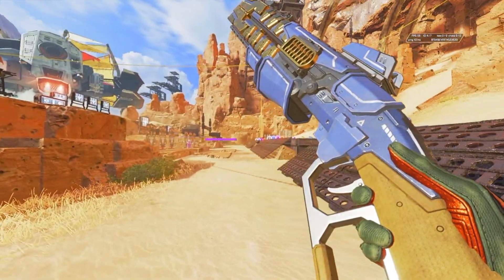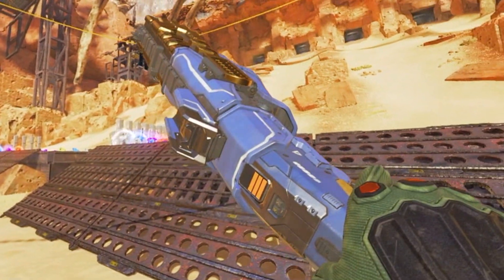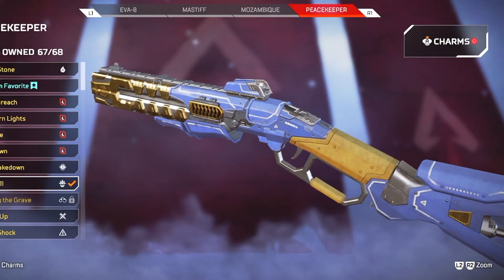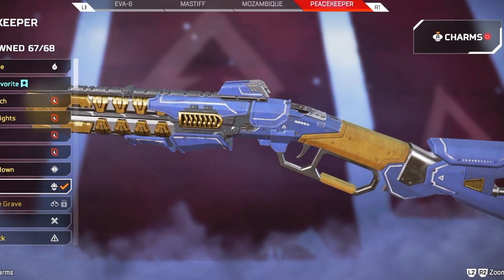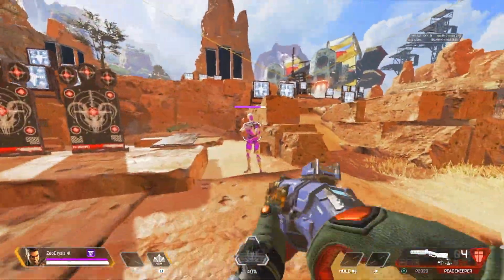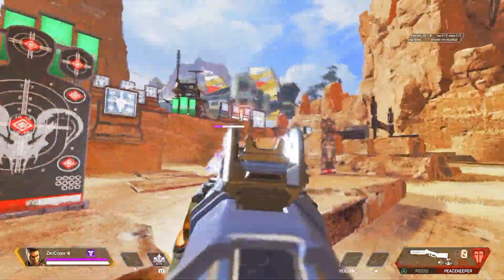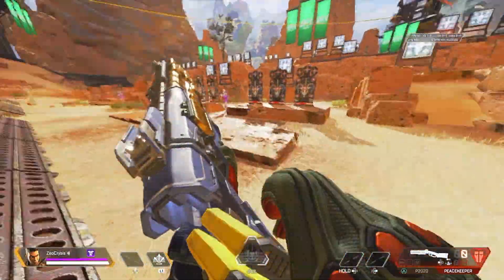Number three: the Hardball legendary Peacekeeper skin. To me this is one of the best looking Peacekeeper skins in Apex Legends. Its light earth tones and simplistic layout looks beautiful. I know this is super subjective, but I truly believe it's one of the best in the game. My only gripe — I wish it had the body formation of the Lone Star. Its light combination of colors is perfect for those who prefer simple but substantial.